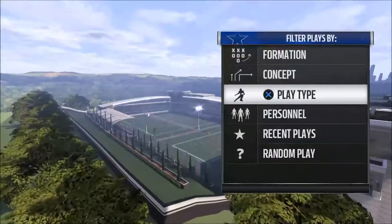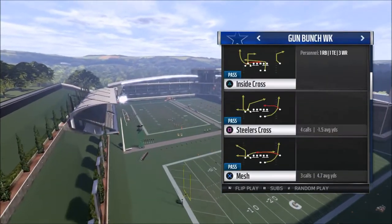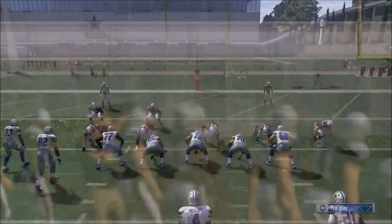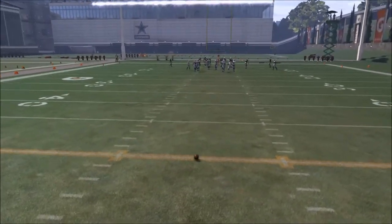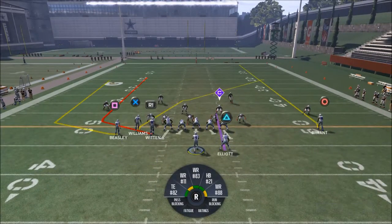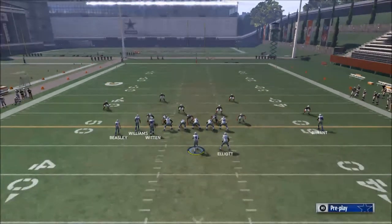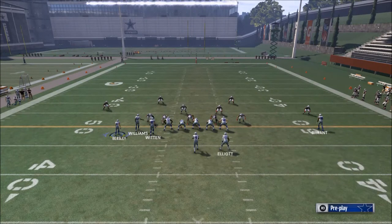The third play on the list is Verticals, which comes from the Gun Bunch. In my opinion, if you use these five plays together you don't need any other plays to be successful in this game. So for Verticals, there are a couple of ways to set it up. What I like best is to put Jason Witten on a fade route, put Ezekiel Elliott on an in route, and then either leave Dez Bryant on his route or re-hot-route him to a fade.